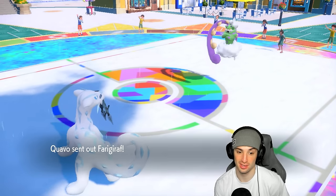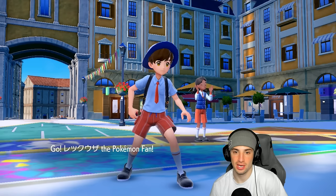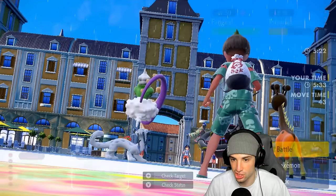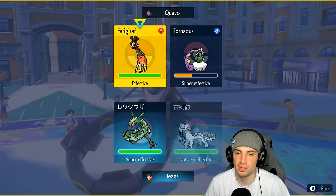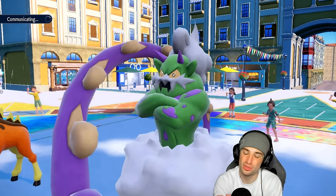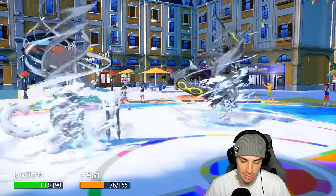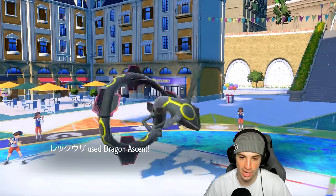I'm not too worried about speed drops from Bleakwind Storm. I Dragon Ascent while doubling down into the Frigoraf slot — we have to get rid of Frigoraf to win this game. Tornadus can go for Bleakwind Storm if it wants. There are some speed drops, and Dragon Ascent does nice damage — but I really need Frigoraf almost KO'd so Chenpao can finish it off next turn.